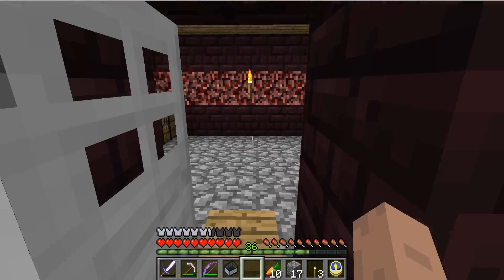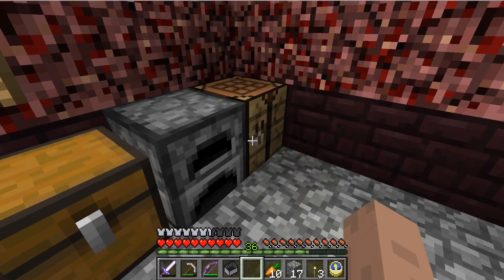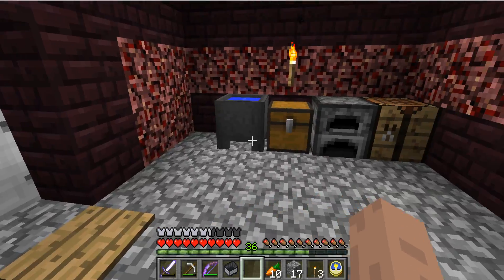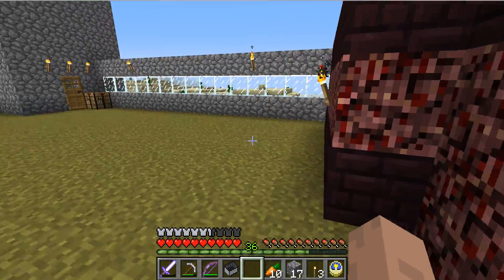I got my little nether brewing area here — all stuff from the nether. You go in here, get my chest full of stuff, got my cauldron, my brewing stand right here. It's pretty nice. I don't need it to be big.